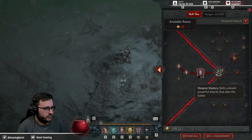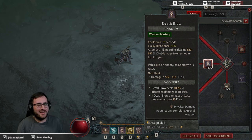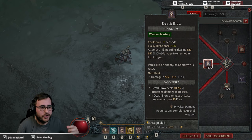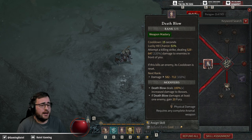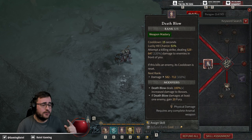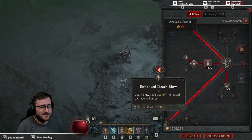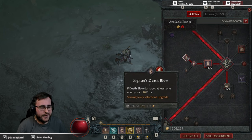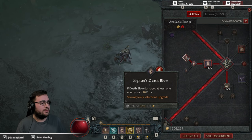Moving down to weapons mastery skills, this is where you pick up Death Blow. It does a straight damage bonus when you hit an enemy and has a 51% lucky hit chance — essentially maximum damage. If you kill an enemy with it, the cooldown resets and you can use Death Blow again. On bosses it does a big chunk of their health. Enhanced Death Blow deals 100% extra damage against bosses — very important. Fighter's Death Blow: if Death Blow damages at least one enemy you gain 20 Fury, which is the whole point of this build.